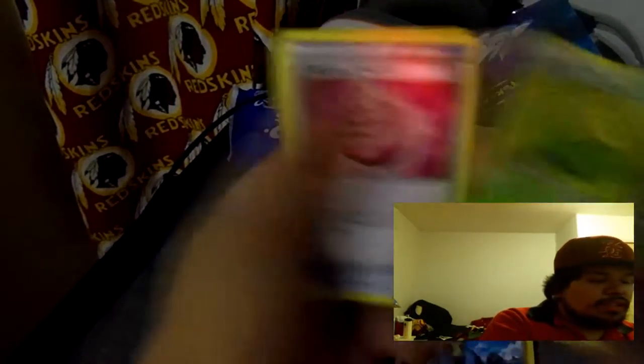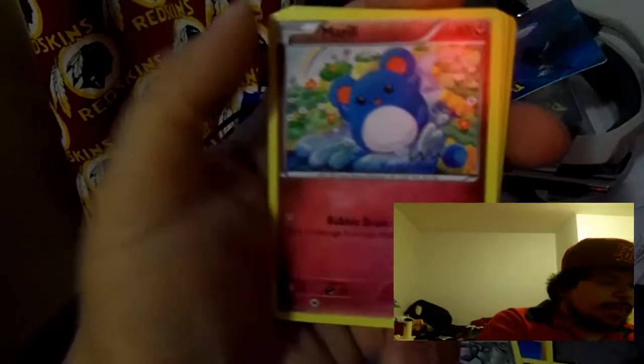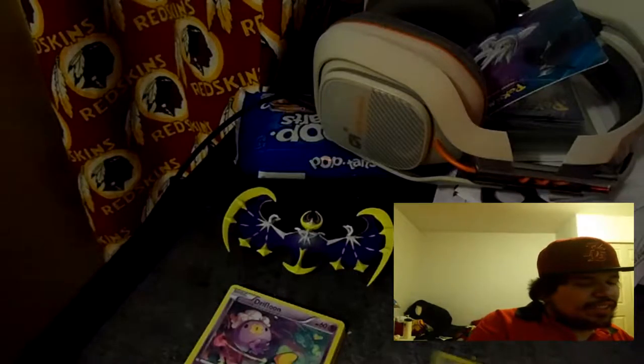Don't mind the Pop-Tarts in the back, that's breakfast for tomorrow. Starting off the Steam Siege pack — we got Armaldo, Skiploom, Captivating Poké Puff, a Clangorous, a Merill, a Yanma, a Fletchling, a Marill, and a Driftloon. Interesting. And of course — another Driftloon, but this time it's a reverse holo. Back-to-back Driftloons — interesting is all I have to say.